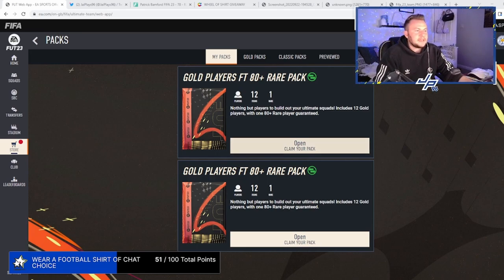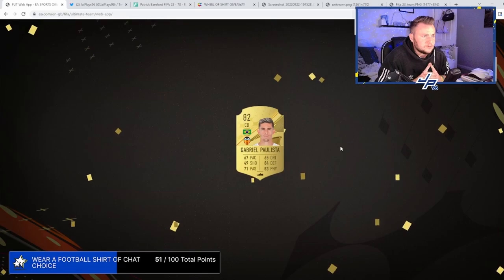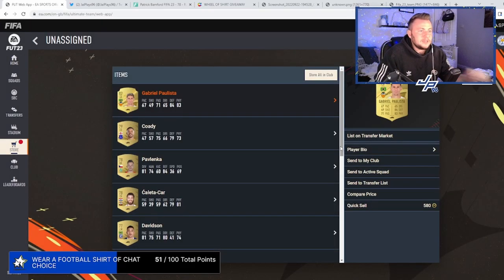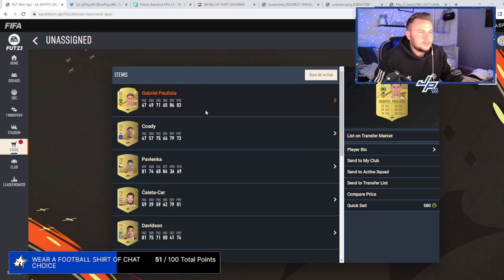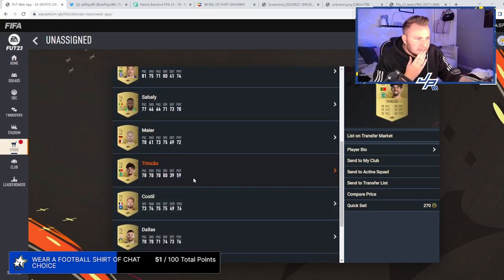Next pack — we've got to do better than a Saka. Give me an 83-plus — that's all I want. 83-plus to try and get some coins. It's a gold. Gabriel Polista — we've got all 82 or below. Polista is not bad though, he's not the quickest but he is worth a little bit. Gabriel Polista, Connor Cody, Caleta Carr, David Trincao.